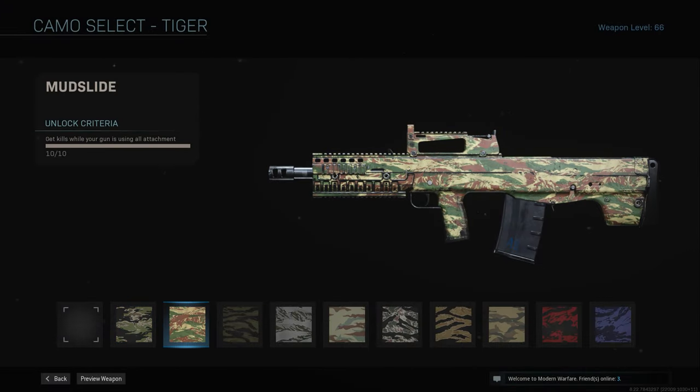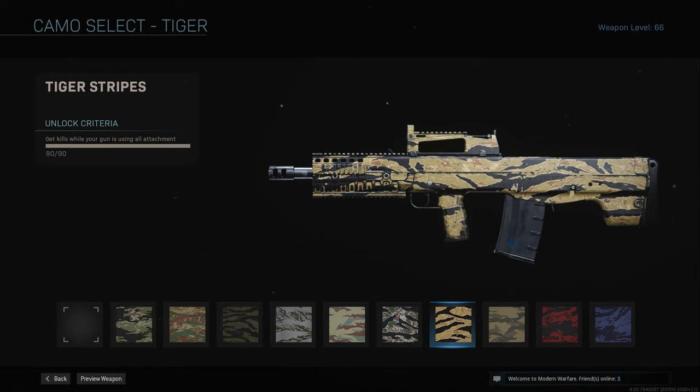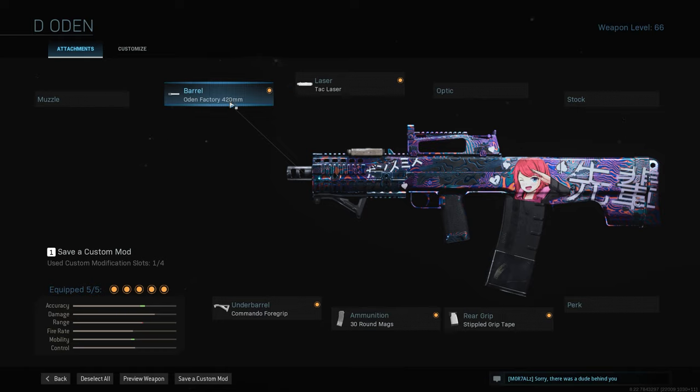Then we have Tiger — for Tiger you need 180 kills with all attachments on. You could go into core game modes if you're comfortable, but I like the hardcore modes as it seems to work faster. What I use is the Odin Factory 420 barrel for faster ADS speed, a Tac Laser for faster ADS and sprint-to-fire speed, Commando Foregrip for decreased recoil without ADS penalty, 30-round mag, and Stipple Grip Tape to sprint-to-fire quicker. Any kill will do as long as you have five attachments.